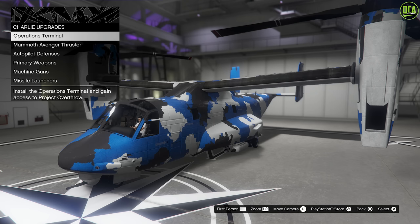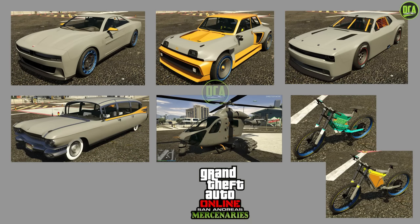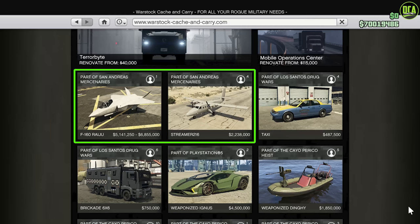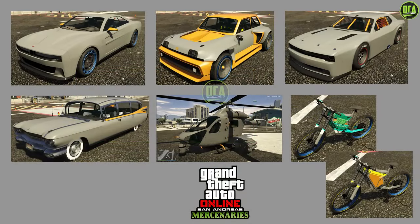Now keep in mind that there are also seven unreleased dripfeed vehicles for this update, even though it's technically five since two of them are bicycles. If you guys haven't already seen my video on the dripfeed cars, I will leave that link above here as well. So in total, between day one vehicles and dripfeed, we have 14 new vehicles for this entire update, which honestly isn't all that great compared to past DLCs, especially when you consider that two of them are bicycles and three of them are aircraft. So in terms of actual cars, we only received nine for this entire update.